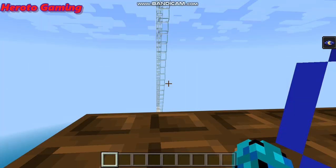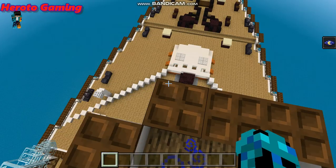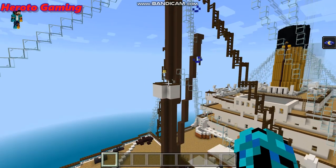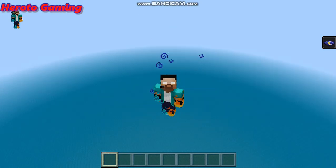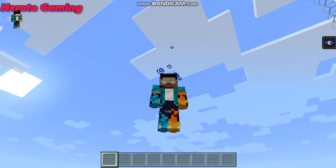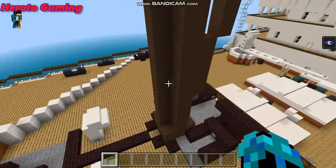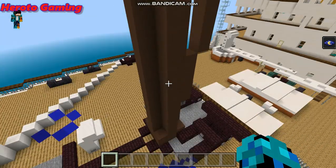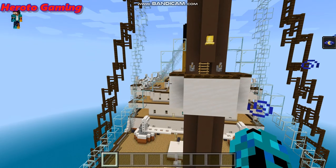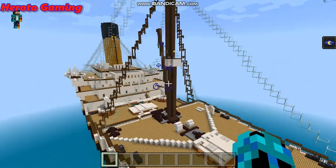We're in the crow's nest. For those of you who don't know, this mast is hollow — from down here all the way up to here, hollow — so the people can get in. But that's it. That's how you get into the crow's nest.